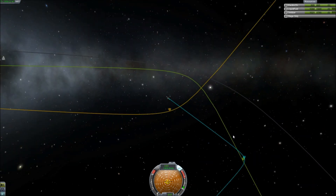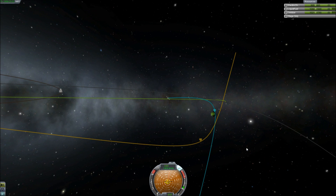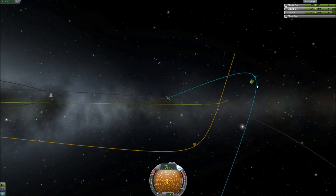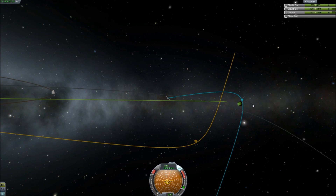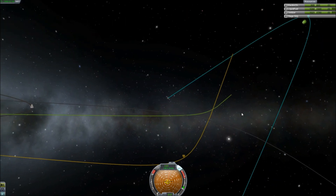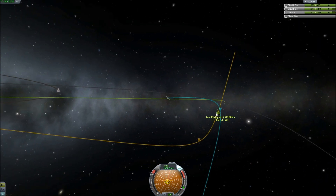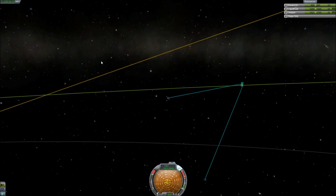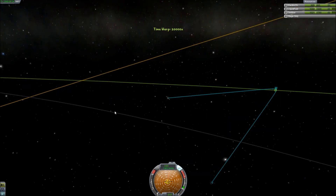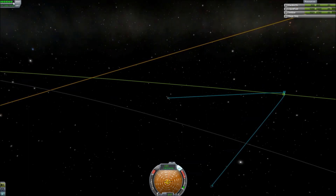Let's get in a little bit closer. How many of these moons can we see? You can see the little stars that are moving — those are not stars, those are moons. We're totally going to go check them out. Lathe, Bop, Pol I believe, there are a few others. Val? Anyway, let's go ahead, and this is going to take a while to fall in.